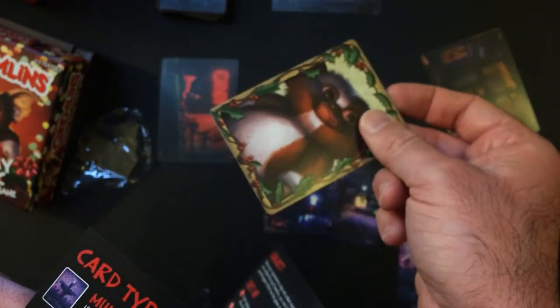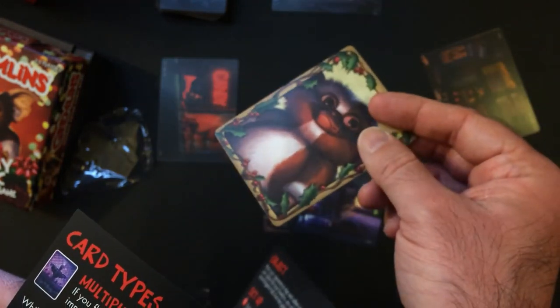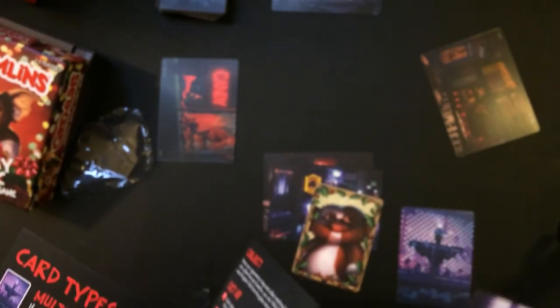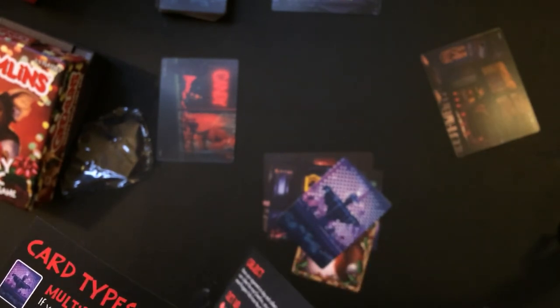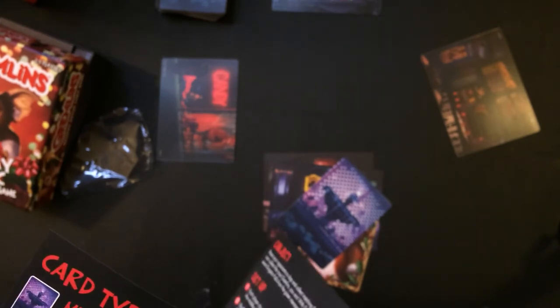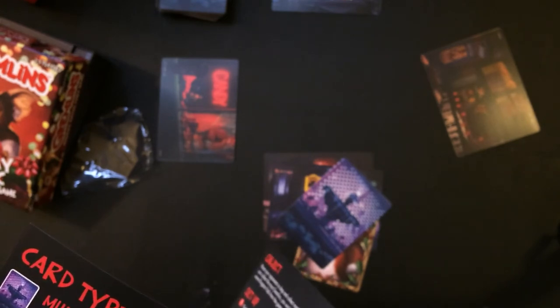So you flip the Gizmo card and slap another location that has all the cards on it. Multiplier card: if you flip the Multiplier, you must immediately flip three cards from the top of your Gremlin deck onto your location. If any cards can be slapped before all three cards are flipped, stop flipping. If you flip another Multiplier card, you must stop the current Multiplier and flip three new cards — so you could do a total of five.